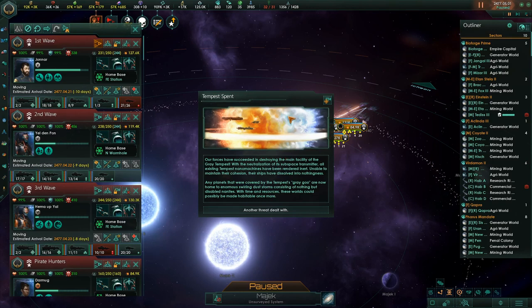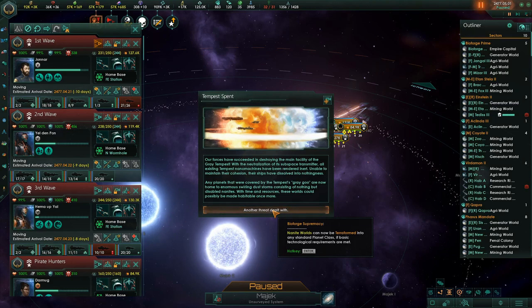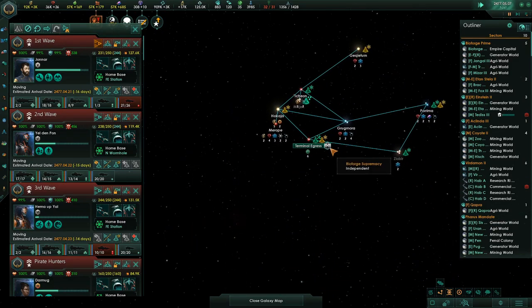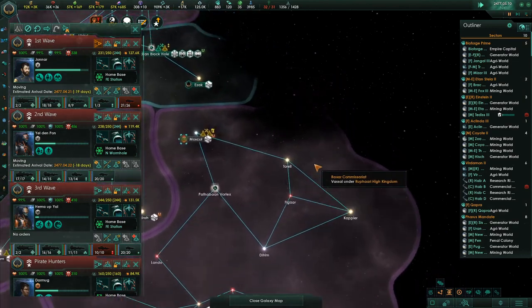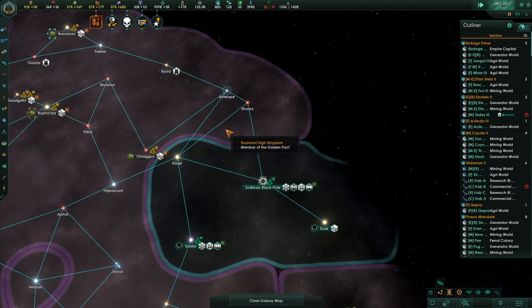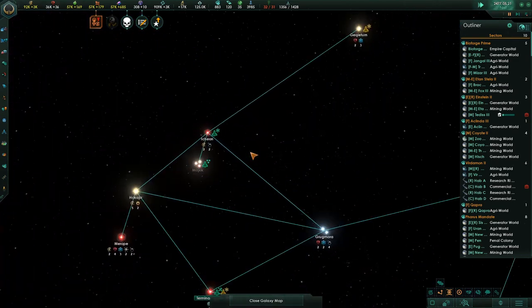Tempest spent! Our forces have succeeded in destroying the main facility of the Grey Tempest. With the neutralization of the subspace transmitter, all existing Tempest nanomachines have been rendered inert. Unable to maintain their cohesion, their ships have dissolved into nothingness. Any planets covered by the Tempest's grey goo are now home to enormous swirling dust storms of disabled nanites — with time and resources these worlds could possibly be made habitable once more. Awesome possum! I did it — the Grey Tempest! They thought they were tough.